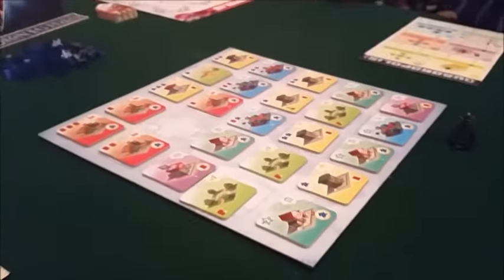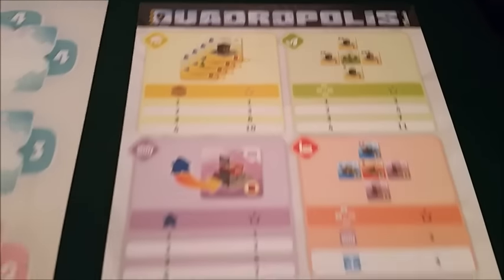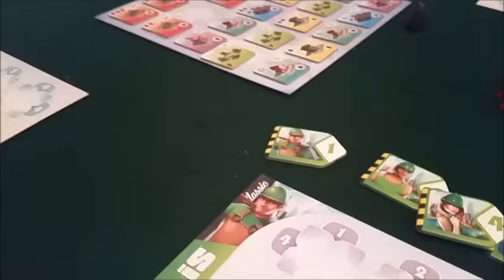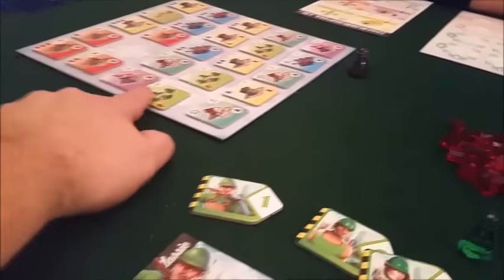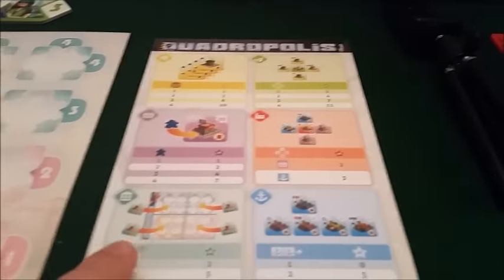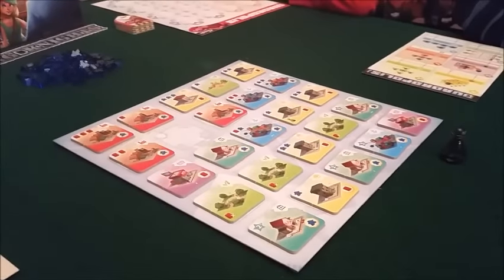Each turn we take one of these buildings, add them to our city, and score at the end of the game for these various types. We'll go over that more during gameplay. Essentially in turn order we keep taking a building and build our city up, scoring as many points as we can based on different types — factories, harbors, and things like that. Each building has its own scoring method.